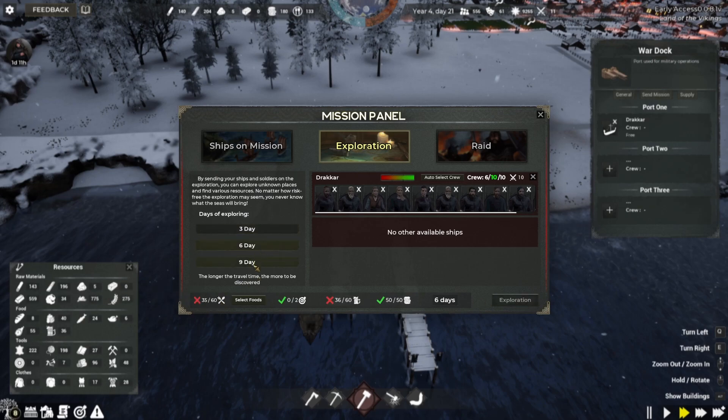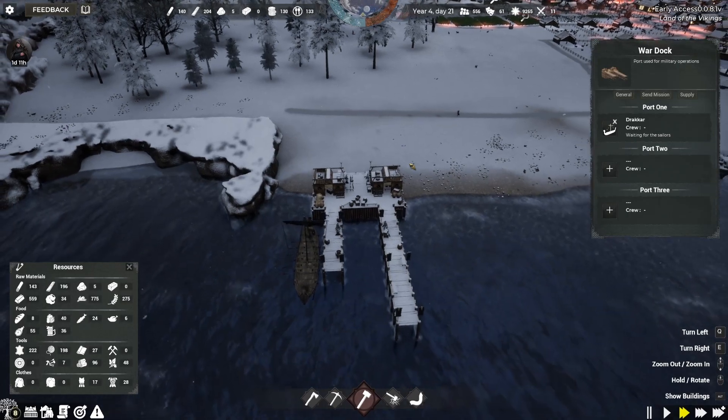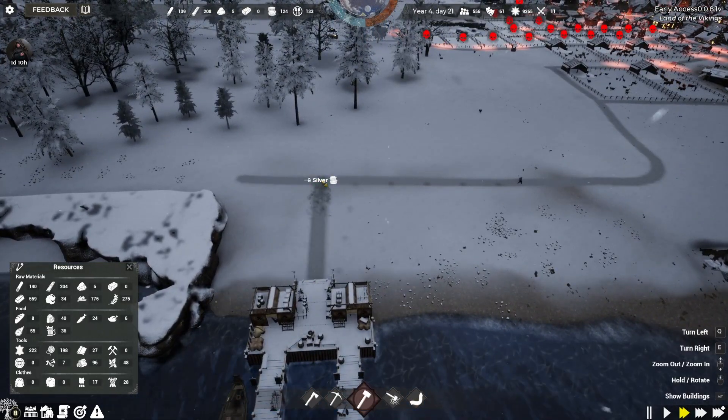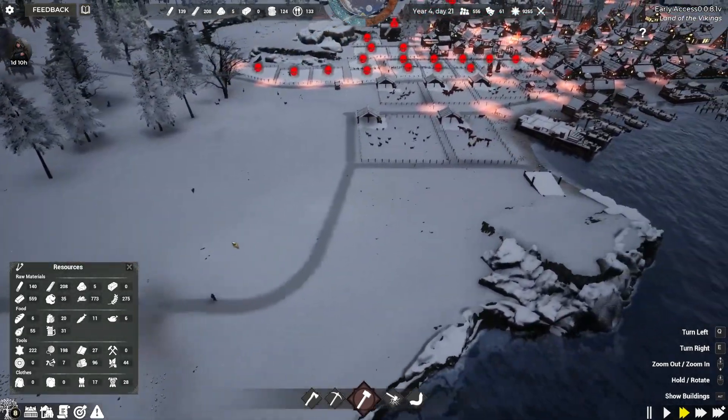Only a certain number of missions are possible — we don't have any active, so we have two cap, and the cost is 50 silver for three days. Let's go ahead and do an exploration. Ten people out — let's go ahead and get that going. The Drakkar is going to load up and the sailors are out and about. That'll be really cool to see what we get for doing that.